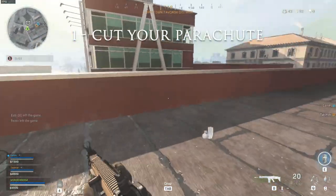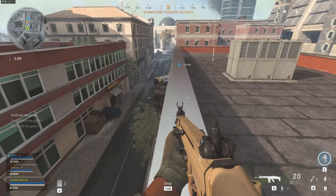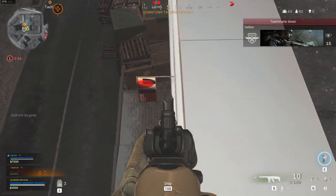Cut your parachute. When you drop down, you can deploy your parachute to glide further, but you can also cut it again to regain some speed. When you cut your parachute, you can even shoot while flying in the air.